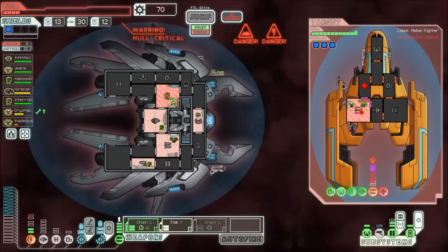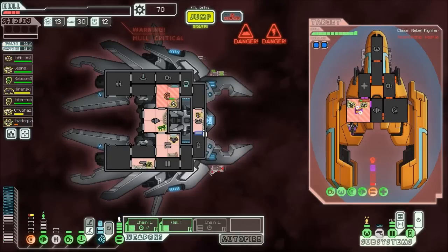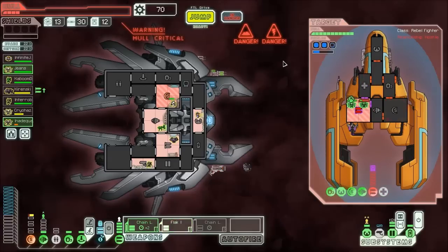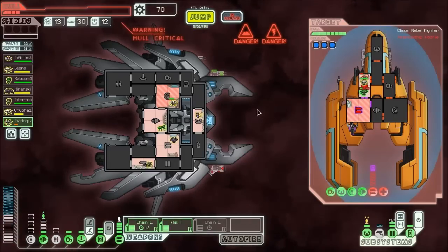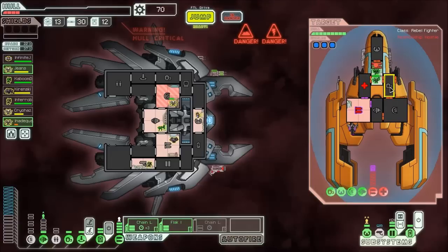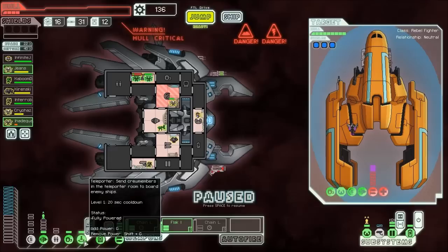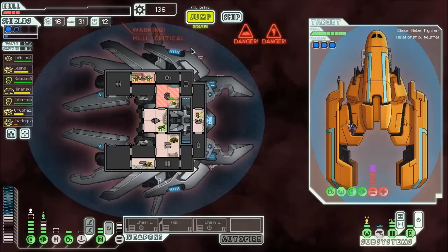Now that their weapons are pretty much gone, I'm gonna activate our flak so that we have more firepower to use against them. I'm also gonna make sure our O2 is on. Our weapons are ready. I think we can go ahead and use our flak on the shields, and then we'll aim for the medbay with our chain laser. That worked out well. We managed to get out okay, but that 3 damage missile hit really set us back.